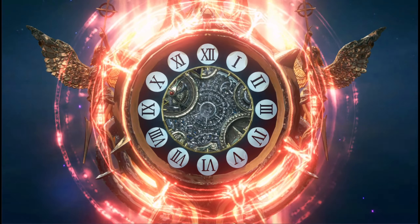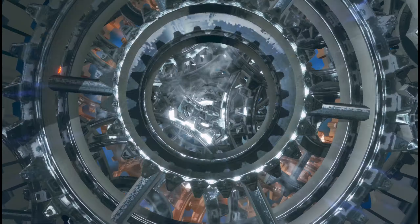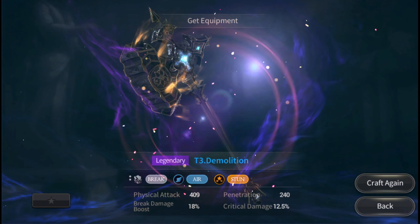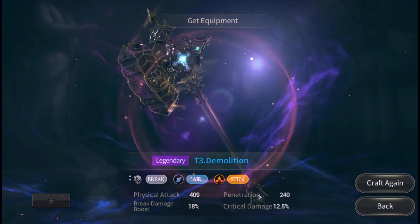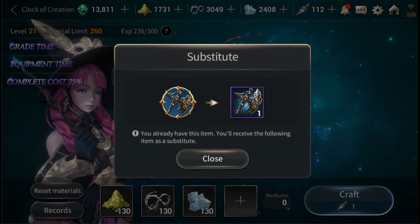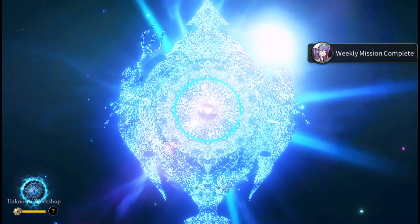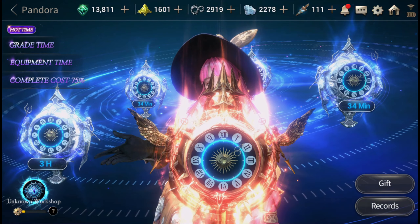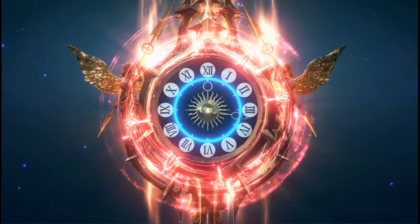We're going to pop this legendary — let's see what we get. Maybe it's the brand new weapon, the icebreaker or the stone breaker or something like that. Oh my goodness — it's a legendary demolition! Let's craft it up again and got ourselves another rare.